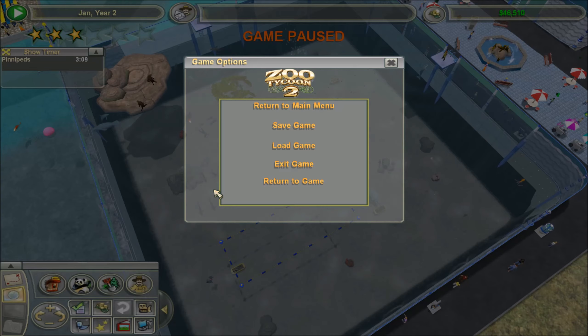Hello everybody, and welcome back to another episode of Zoo Tycoon 2. When is it that I have that thing to do? Oh, that's all the way at 7. I thought it was at 5. Students are free with a valid zip card. Okay, heck off. Sweet, I don't have to worry then.